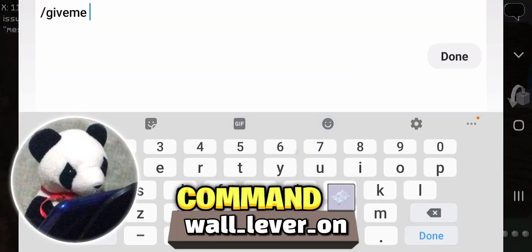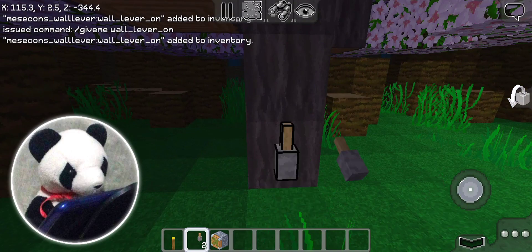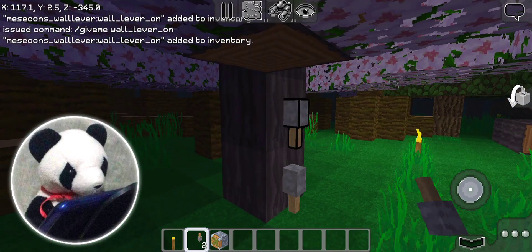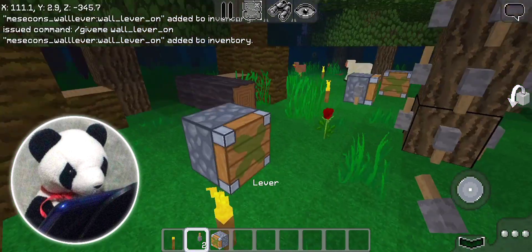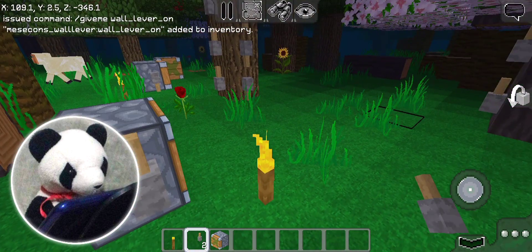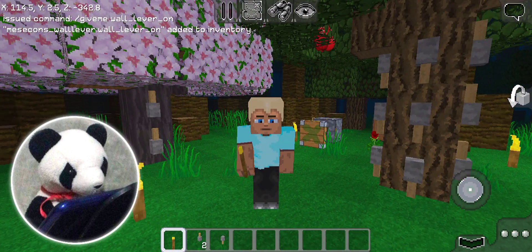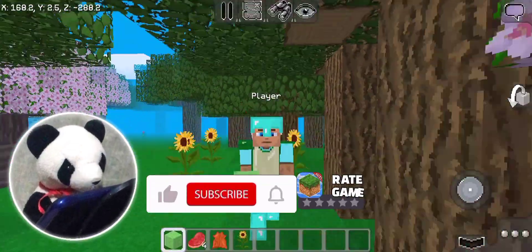You can get a flipped lever in your inventory. Just type this command: /give me wall_lever_on. And you'll get it. This can power stuff like blue stone materials. Look — you can even turn it off if you want, like a regular lever. Okay Multicrafters, that was a wall lever that is already active. Cool.